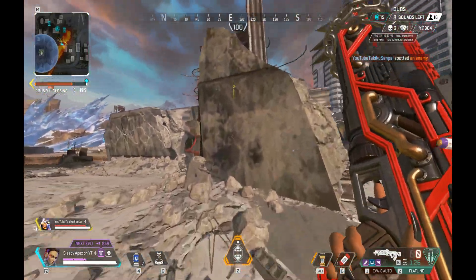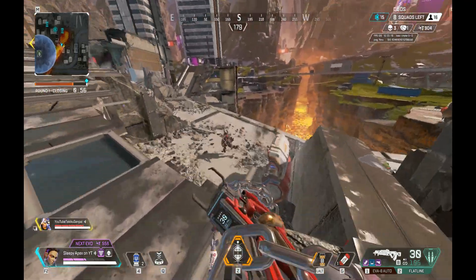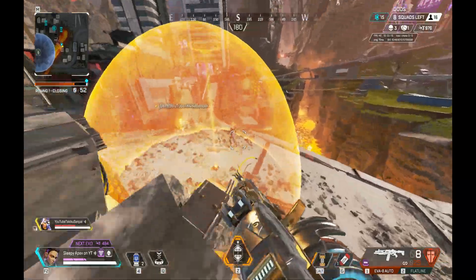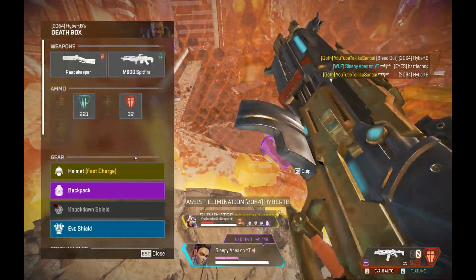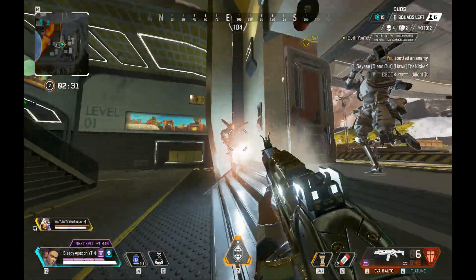There's a quick clip I'll play right now to give you some insight on how the devs think when releasing a legend — should we buff them, should we nerf them, should we bring them out super OP? He also brings up Horizon, saying she's in a perfectly balanced spot. I looked at this like 20 times and said, how? How is Horizon in a perfect spot? Honestly I feel like she's a little bit too slow.